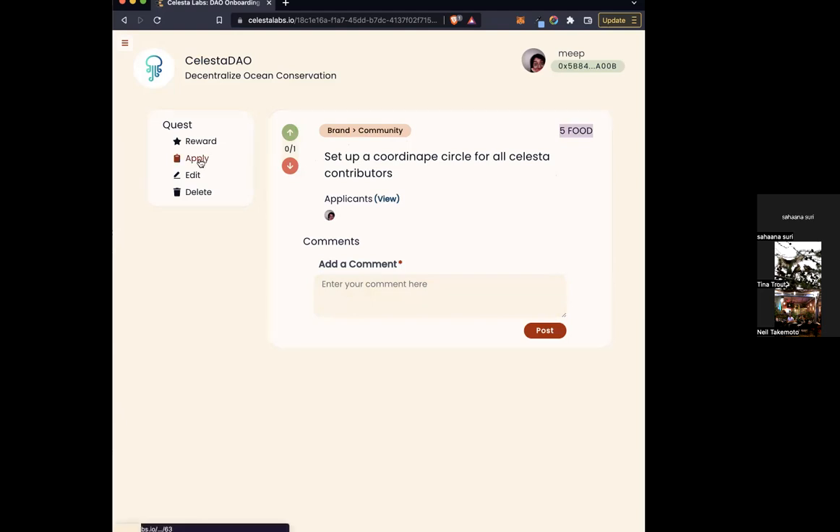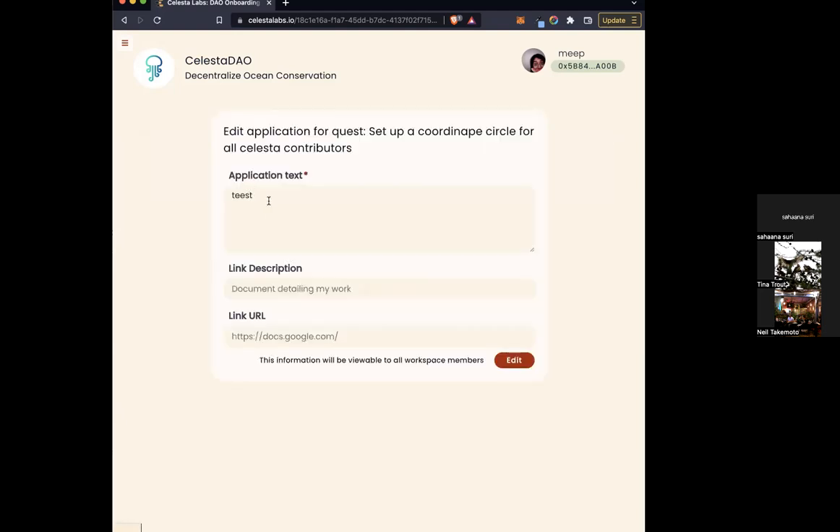People can apply to a quest by typing in a quick application message, a link description, and the link itself — if there's some work attached like a Google Doc or something like that.